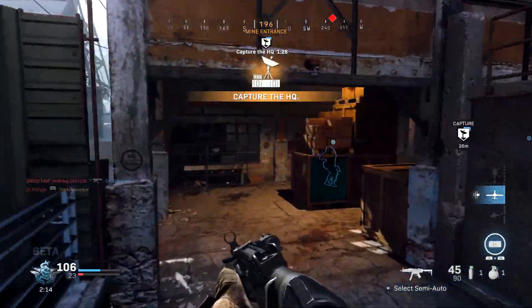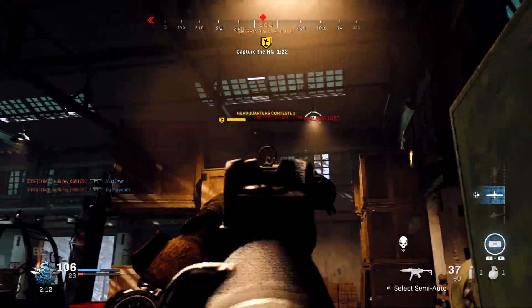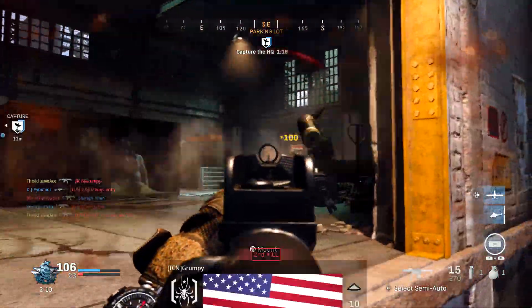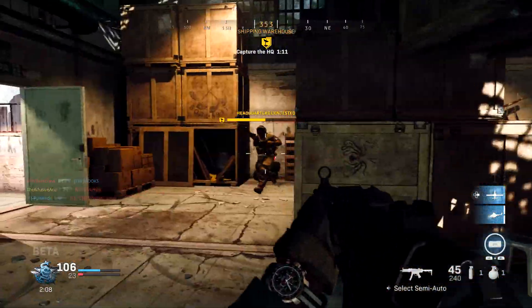The M4A1 has a base aim down sight time of 250 milliseconds, which is very normal for recent Call of Duty games — faster than Call of Duty 4, more in line with Black Ops 4. It's a very respectable ADS time for an assault rifle.